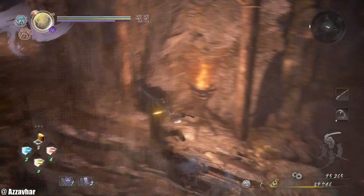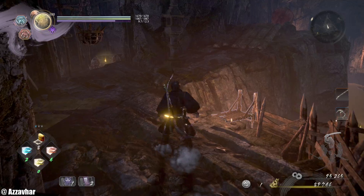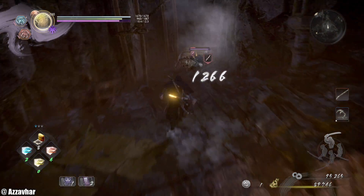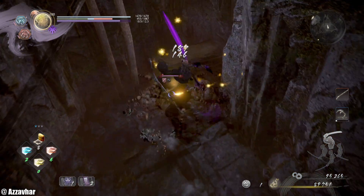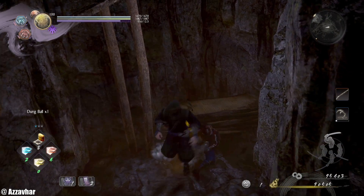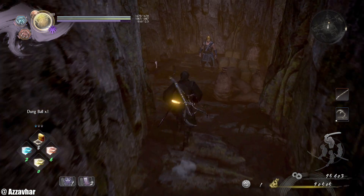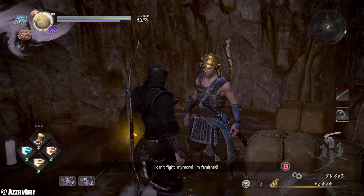This is where the mission-based achievement is. First of all, let's take out this spider just up there. So some information on the mission-based achievement — this is where it all happens. This is the NPC here, and he asks for something to eat — he says he's hungry.